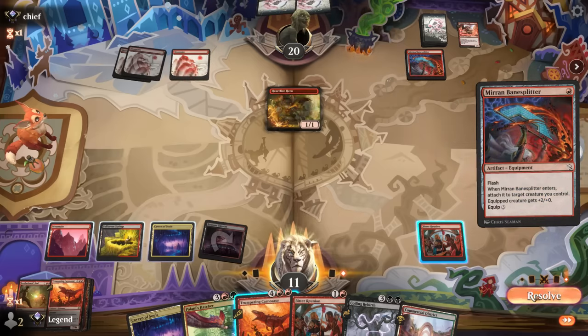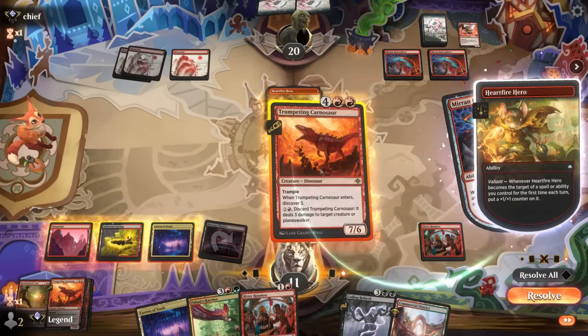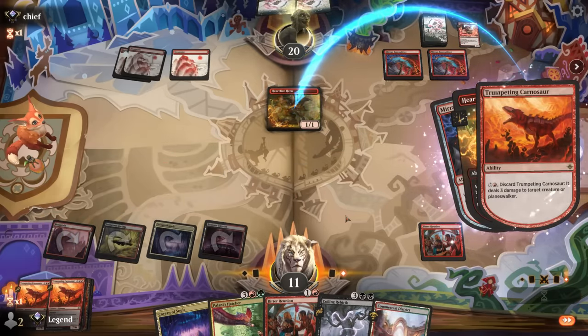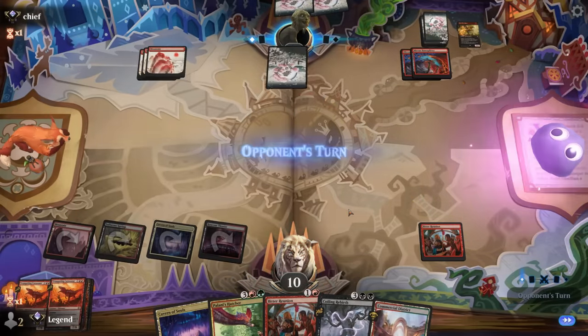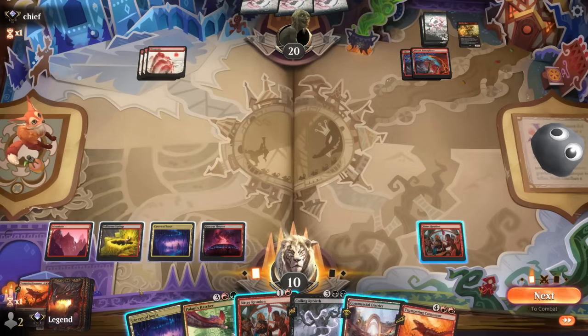Let the Valiant trigger go on the stack and then take it out in response — so we should only take one damage. Hopefully they don't have some haste creature to take us out.